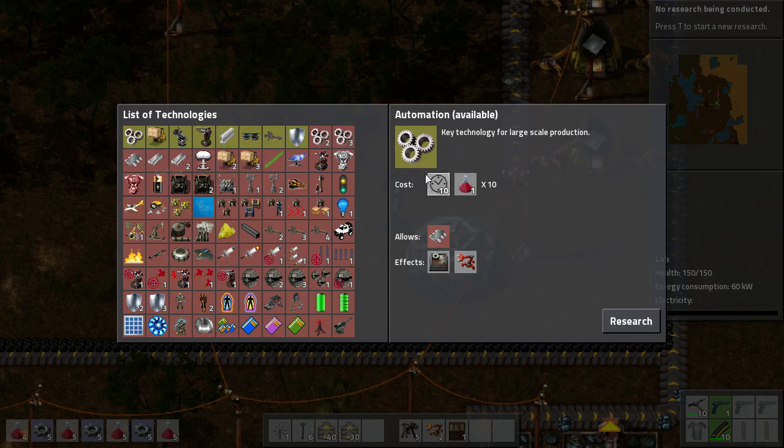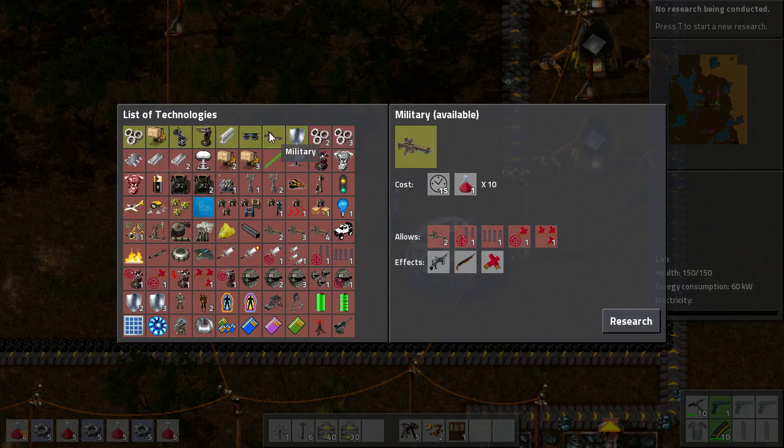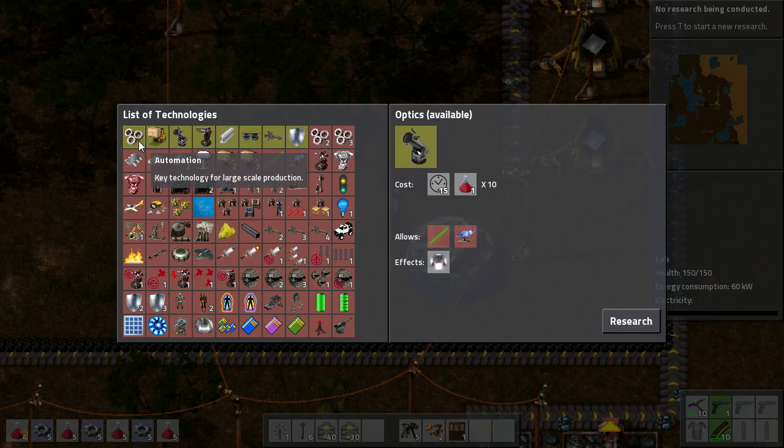Depending on the game you're playing will depend on what research you go for quickly. If you're playing a hard mode game, military is a good idea along with armor crafting, and they're both really cheap at 10 science packs each. Because I know that there are no biters around, I'm just going to go for what we need, and that's automation.